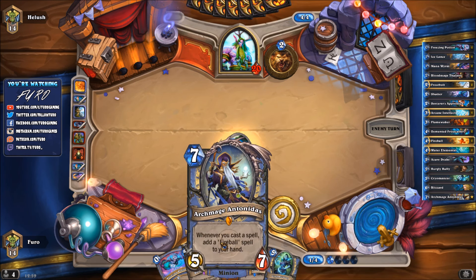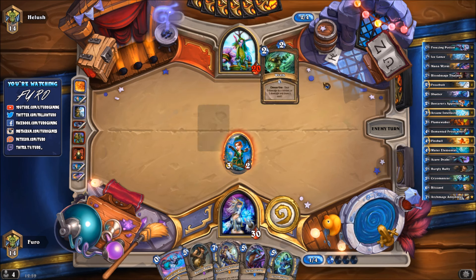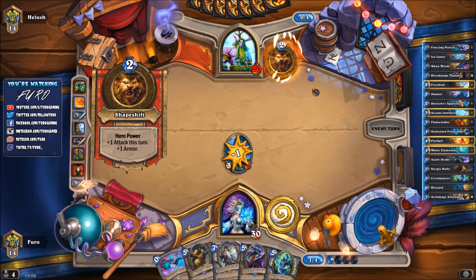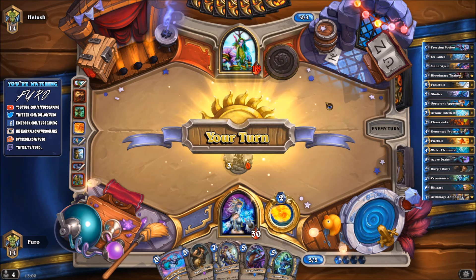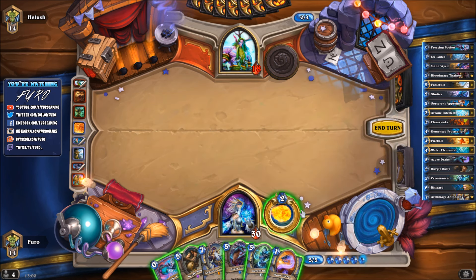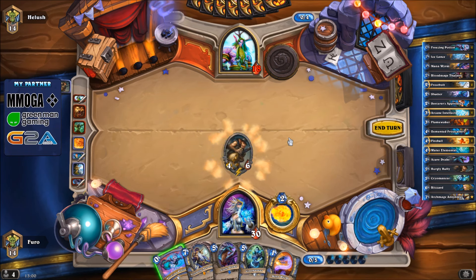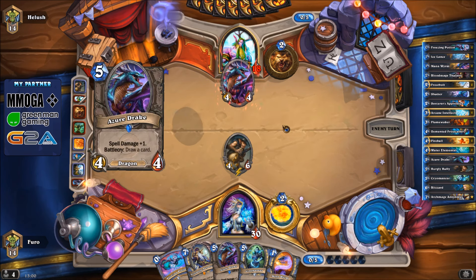Let's kill his four-two with the Frostbolt and push four more damage into the face, pushing him down to 20. We just want to make sure we have enough damage in his face so that Antonidas only needs two fireballs for the finishing blow. Not sure what his plan is - so far everything is pretty weak. Wrath - drawing a card and taking three more damage so he gets one armor, meaning he's down to 18.